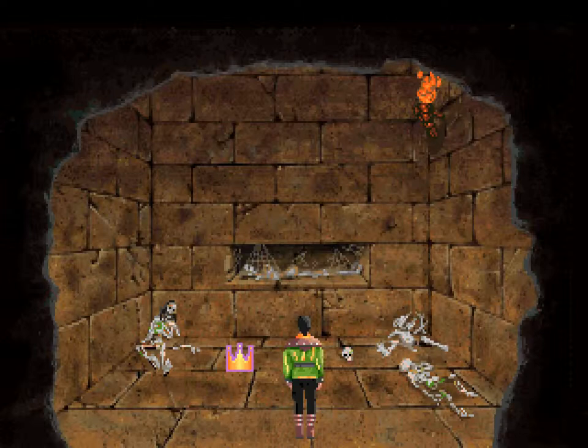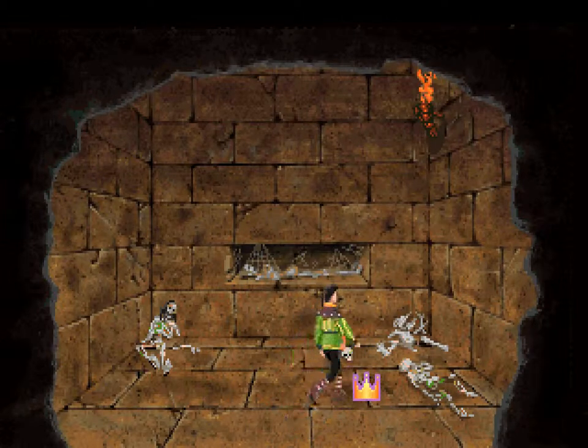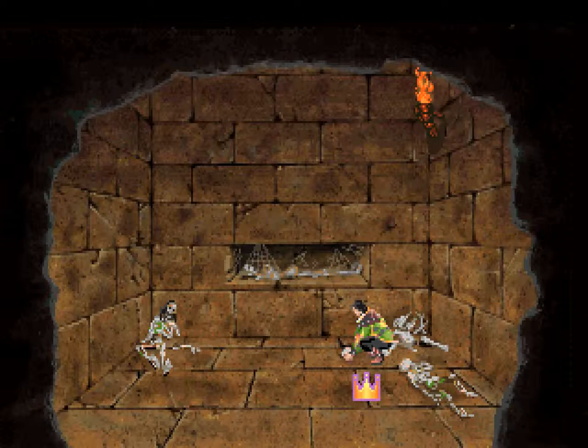Perhaps they were victims of the Minotaur, or perhaps they died while wandering lost in the maze. Three of the skeletons are completely intact. But there's also this — a lone skull lies on the ground among the skeletons. Where the skull came from is a mystery, since the other remains seem to have their skulls intact. Well, we're gonna need it. Alexander picks up the skull.